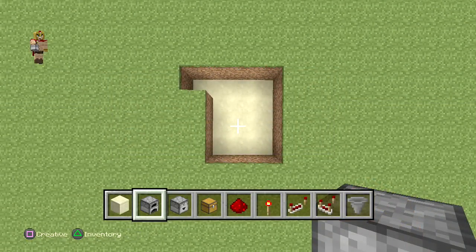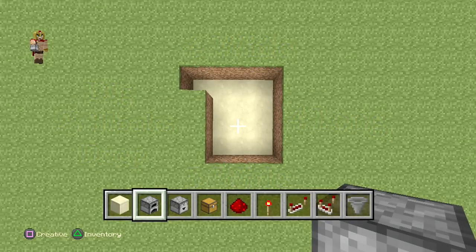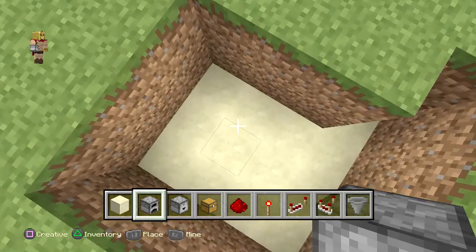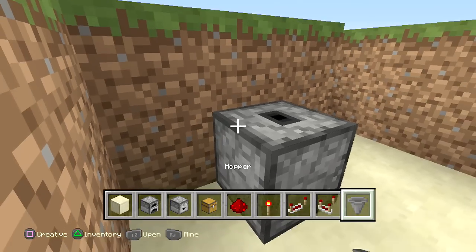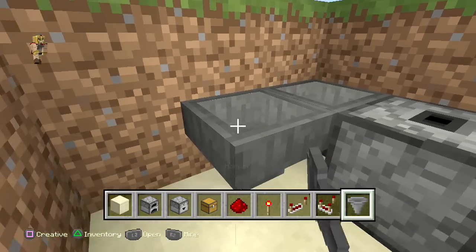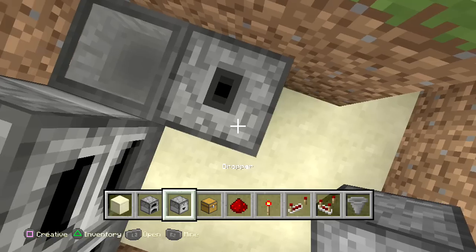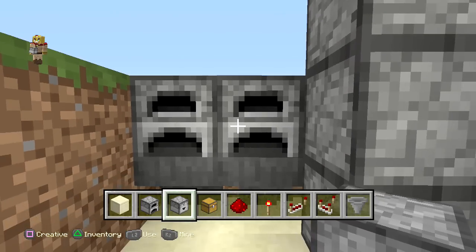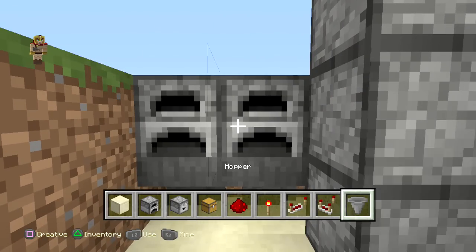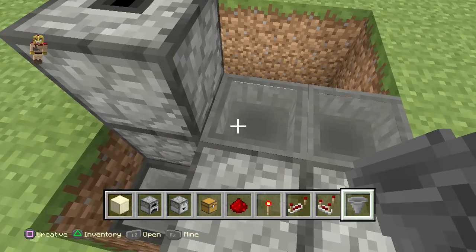Make sure you have the same exact layout before we even start the build — this is very important, so feel free to pause. Once you're ready, go to the front part and place one dropper right there, then place a hopper behind it and two hoppers going towards it. Place two furnaces right on top, extend it, and add two more droppers on top. Then right in front of that furnace place two hoppers in each one.